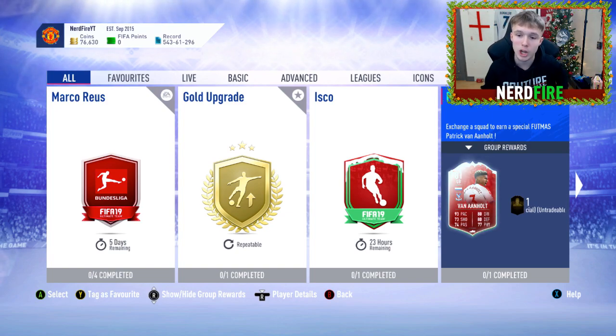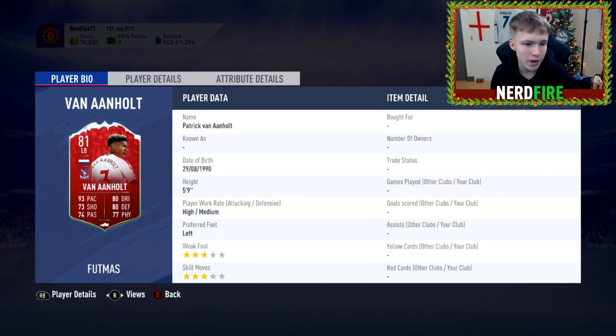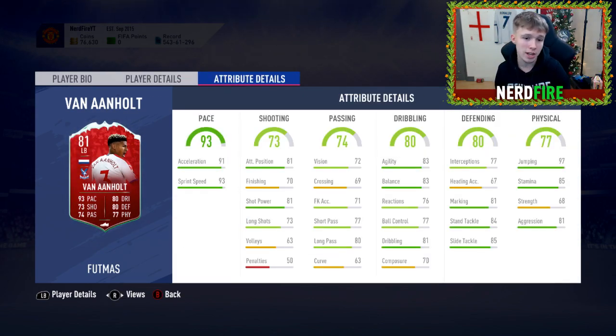We'll look at the Van Aanholt one first. His card has 93 pace, 80 dribbling, 73 shooting, 80 defending, 74 passing, 77 physical. Going on to his attributes: 93 sprint speed, 85 slide tackle, 84 stand tackle, 81 aggression, 97 jumping, 85 stamina. Some very nice stats and attributes overall.